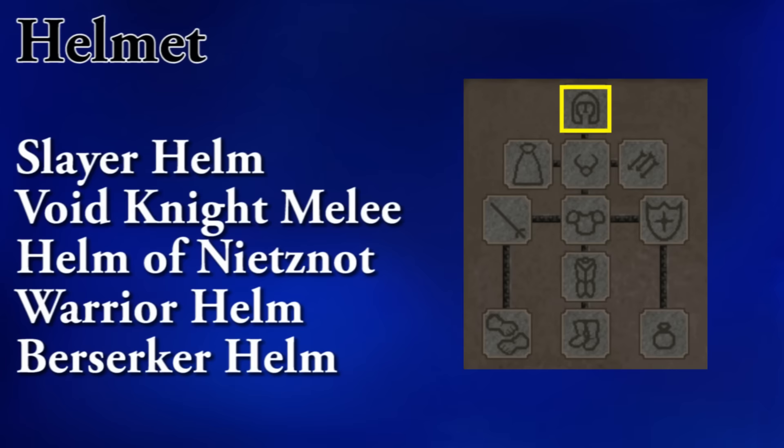Let's talk about what you want to wear to the dragons. I'm going to start with the melee setup. I'll go through this fairly quickly, so if you need to pause the video at any time, go ahead. Blue Dragons are not very strong, so if you don't have the absolute best setup to kill them, you can still make some good money. If this is your Slayer assignment, then obviously you want to be using the Slayer helm, otherwise void armor is your best bet for quick kills.